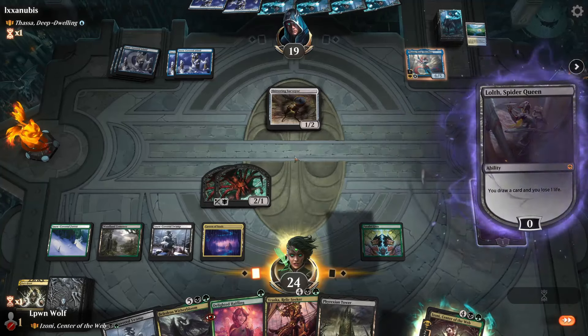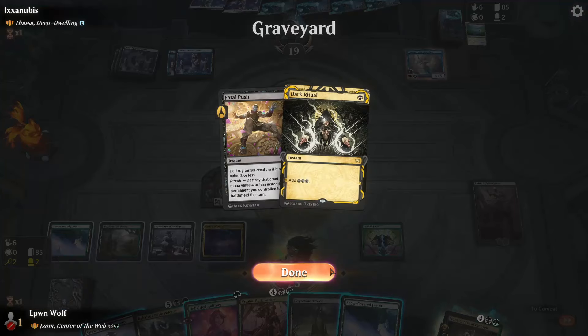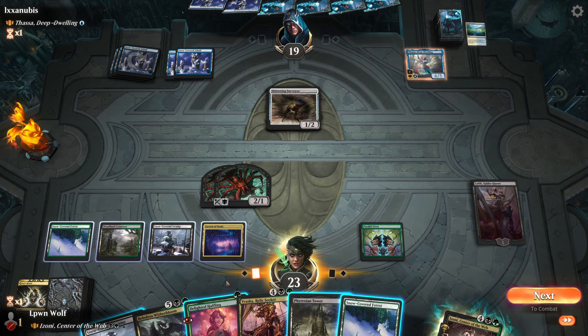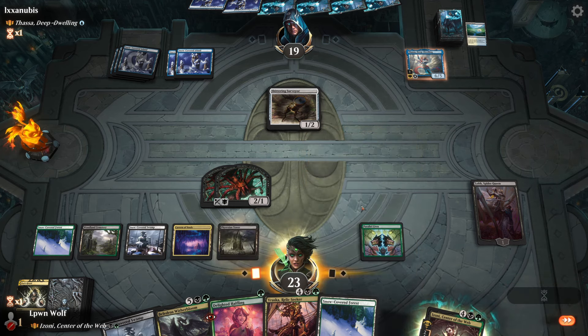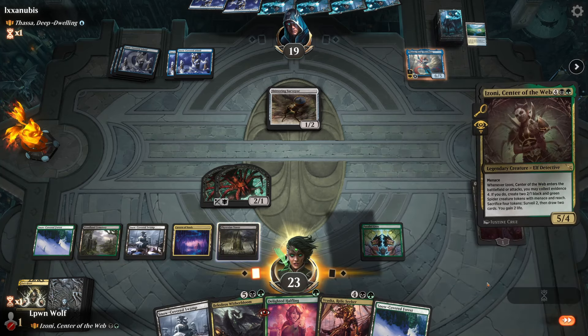I'm not 100% sure what to do here. I feel as though I want to put Lolth to more than one loyalty. So I will actually do this even though we don't get any spiders yet. Firstly they don't get to counter it - this is super weird unless they go into full control. I don't really know what this is, because the game now pauses before we get to tap mana for it, which is kind of weird.